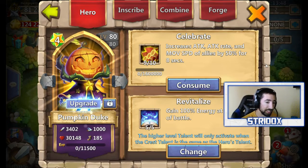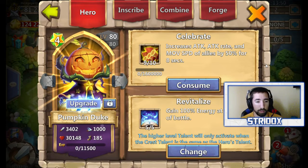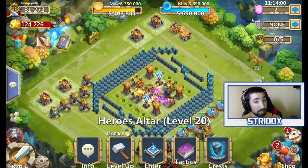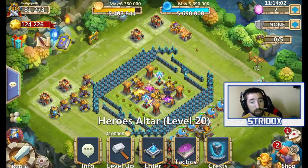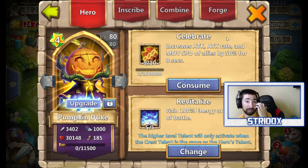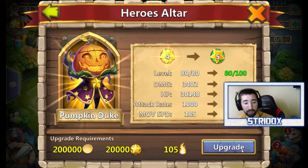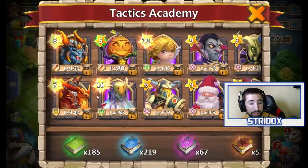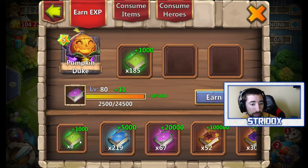Look at his stats — from 185 to level 80 already evolved, his health is higher. It was 21,000 to 28,000 max health, and now it's at 30,000. Imagine him at level 185 again — that is crazy what his stats are going to be like. Now let's level him up to level 100.